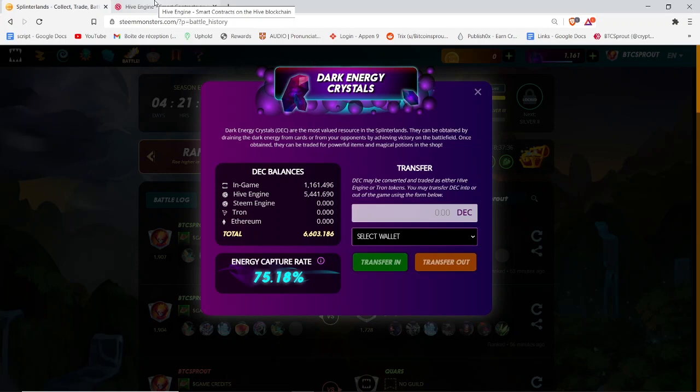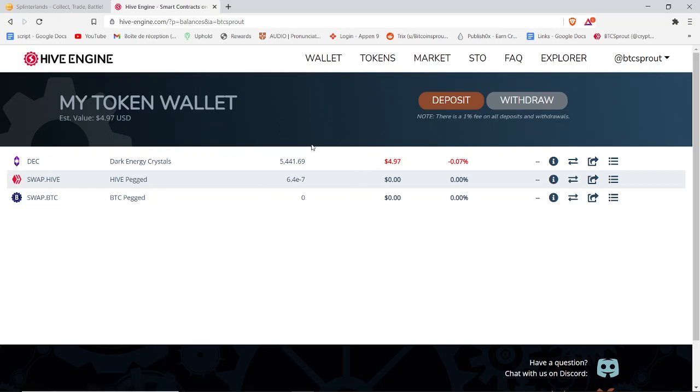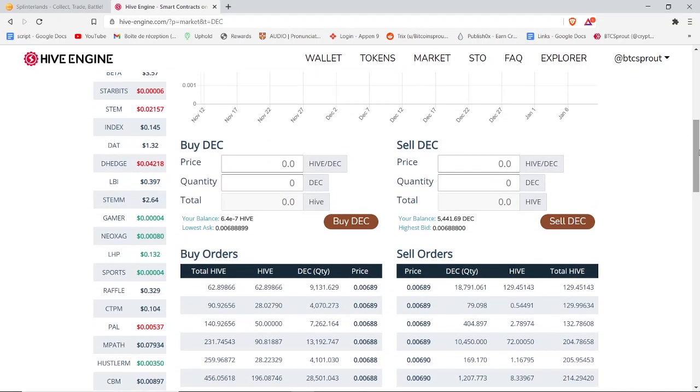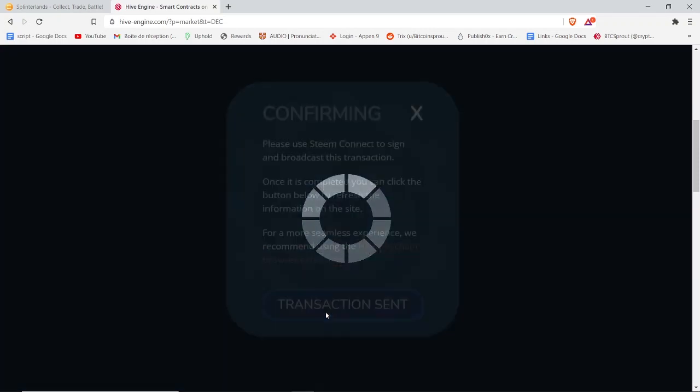Now let's go back to the Hive Engine exchange. Click on wallet to confirm your funds are there — I now have 5,441 DEC. Next, select a market to sell DEC for other crypto tokens. Click on market, then on the right side click on DEC. DEC can only be exchanged for the Hive token, and Hive can then be exchanged for Bitcoin, Bitcoin Cash, Litecoin, EOS, and Dogecoin. I'm going to sell this DEC for the Hive token by placing a sell order.